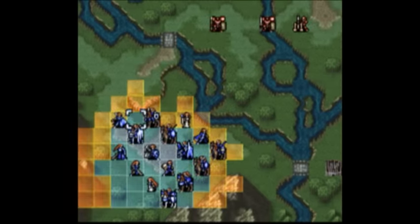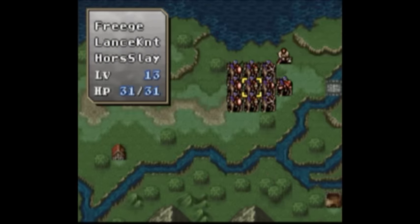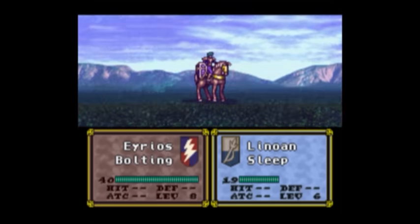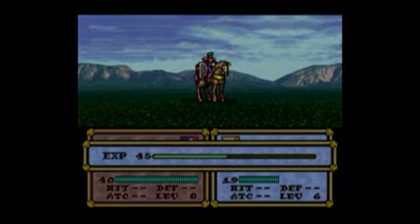As for your loadouts, you have a whopping 16 unit deployment limit, so go nuts. Obviously, if you're getting Erios, you need Karin, but even then I'd recommend bringing a couple flyers to help with the houses, ballista and Pegasi, a staff user with a sleep staff and possibly warp and rescue staffs, a thief, and Olwen — either for killing her or for other purposes.